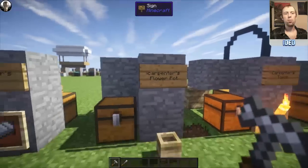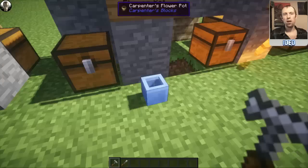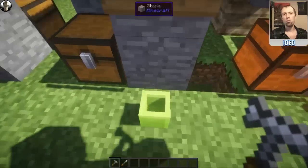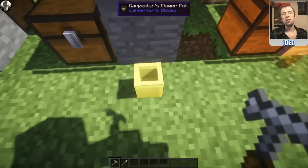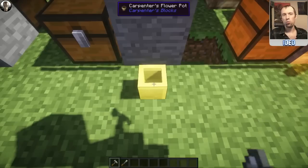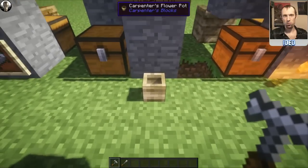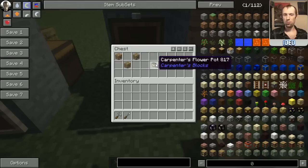Moving on, you've got the Carpenter's Flower Pot. This one is slightly different — you can change the pattern with your standard right-click method. You can put whatever soil you want into it by going up to it with the soil block you want, like sand or other blocks. You can also put a plant on top. The difference here is you don't need the correct soil, so for example you could put cactus on top of sand where it normally wouldn't grow. To reset it, just shift and right-click to reset it back to its default texture. To make it, use a standard bowl shape of Carpenter's Blocks and you'll pop out one of these Carpenter's Flower Pots.